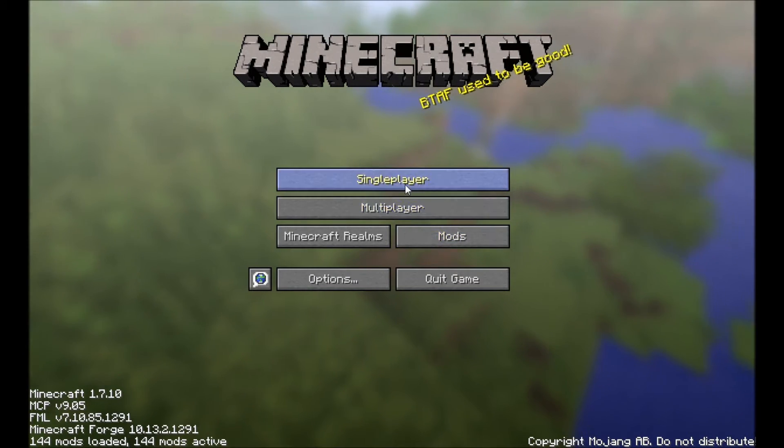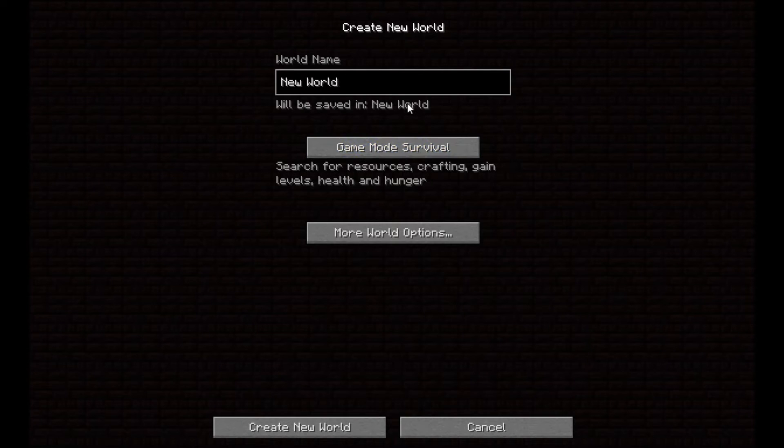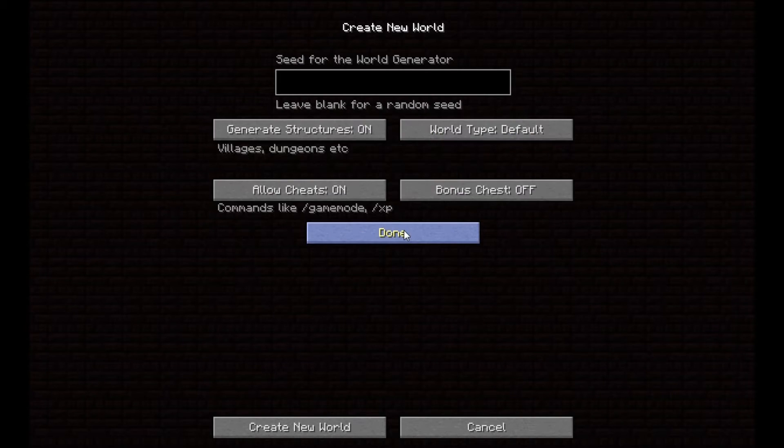The first thing you want to see is single player. I'm going to go ahead and create a new world — we'll call it Genesis 1. We're going to put it on creative because I'm just going to fly around and show you a couple cool things. On world type, you're going to want to put it on Realistic Alpha. If you haven't played a mod pack that has this, I think it should be the default world generation for Minecraft.